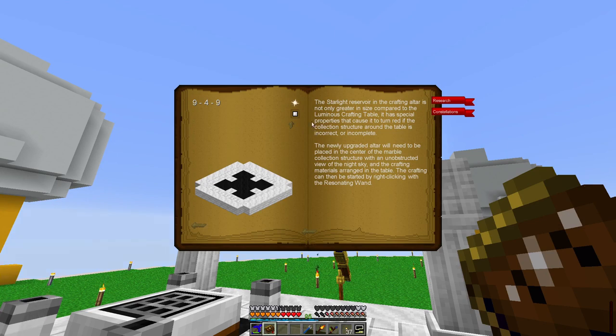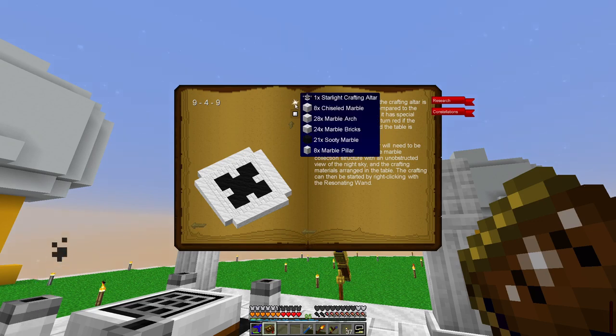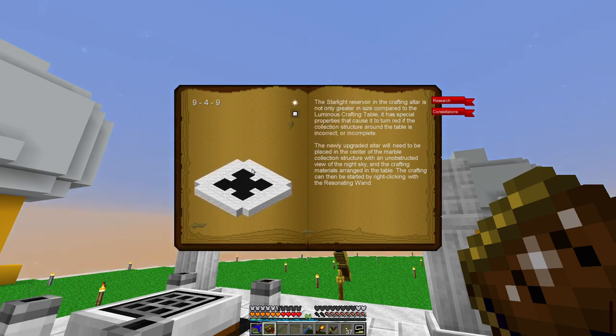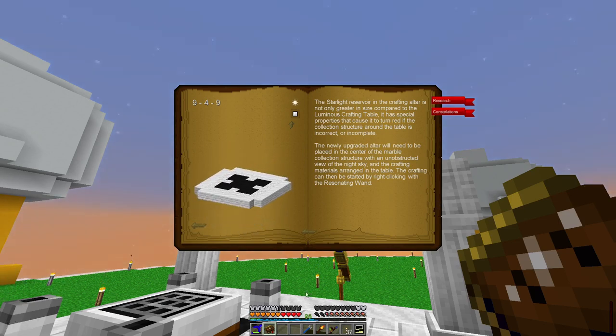The problem with this is the same as most Minecraft things — you can't leave this open and tuck it into a corner of the screen while you're working. You have to look at it and remember: there's a three-by-three square, each corner is a two-by-two square of sooty marble, you fill in all the way around, and so on. It's a bit of a faff trying to remember it, but I managed to get through it eventually.